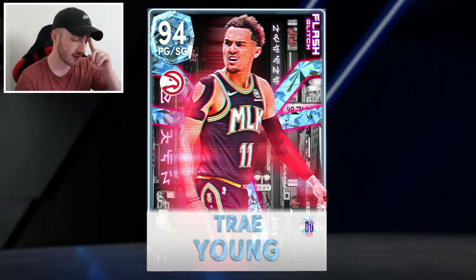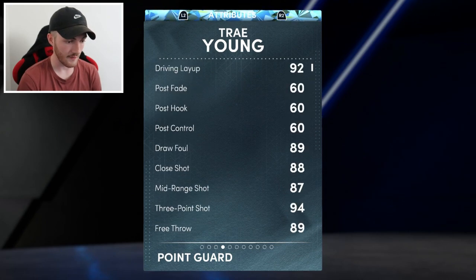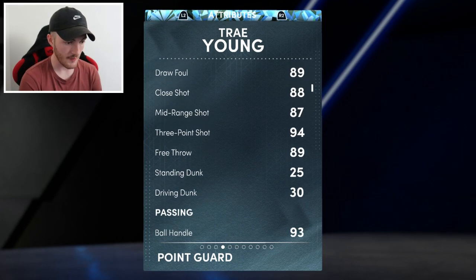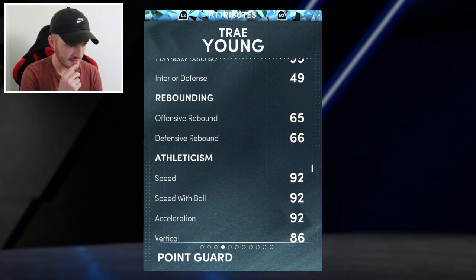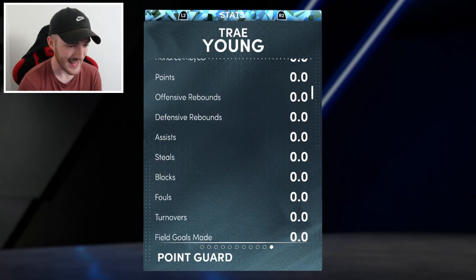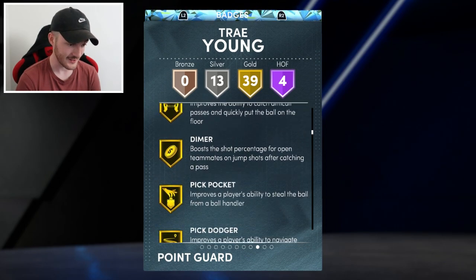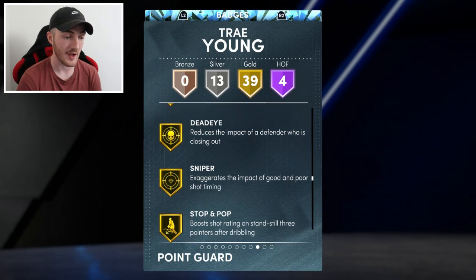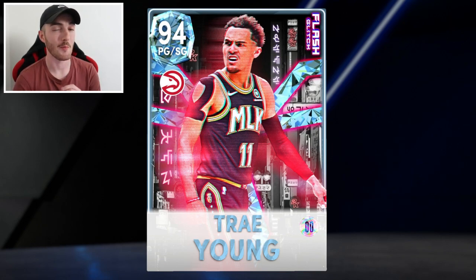Trigger Trey - point guard slash shooting guard, 94 overall diamond. Let's find out why he's glitched. He's a six-foot-one guard, three-point shot 80, driving dunks are 30 so that's not it. Speed 92. Perimeter defense 95, steal 92 - that is nice. Full hall of fame badges, not bad - 39 gold. The card looks nice, got some good defensive badges - pickpocket, blinders, circus threes, limitless, spot-up. I'm getting good throwback vibes from this card.